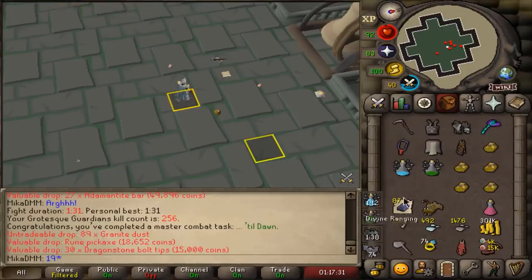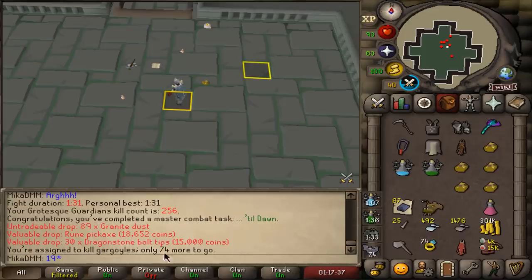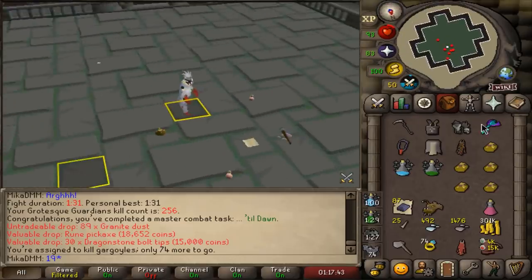There are two tasks left for Grotesque Guardians to do in the future. One is a speed kill of 120 seconds - I'll fully focus on that in another video. And one is to do five perfect kills in a row, but I can't do that right now. Maybe I'll return to this later. For now I want to do some other tasks - I'll go through the list and see what fancies might tickle. That's not how you say it.